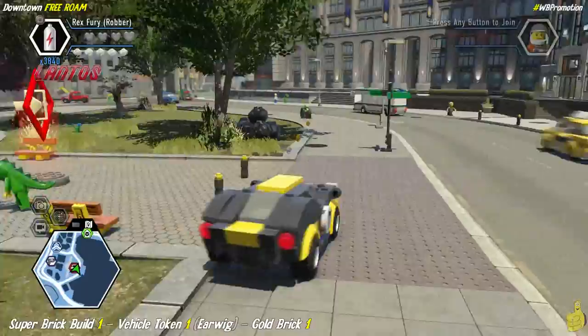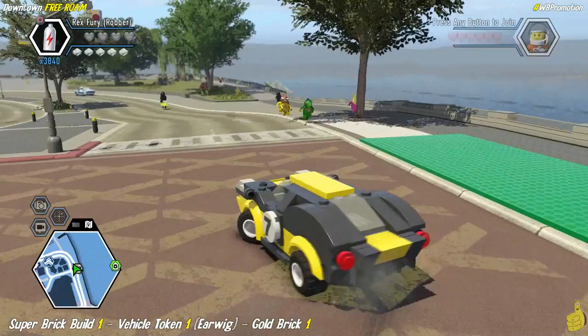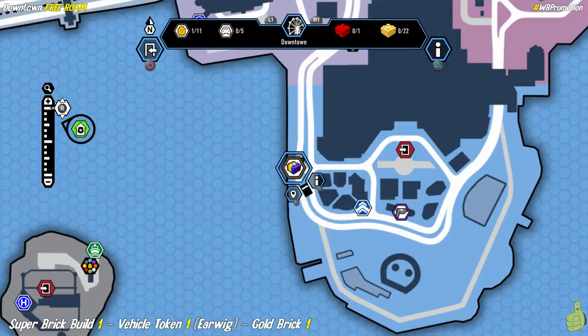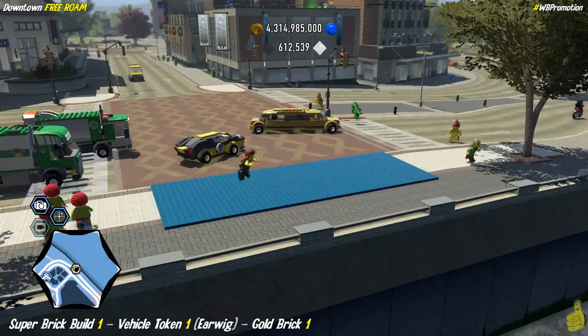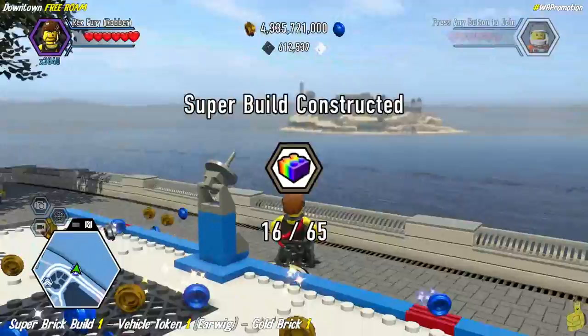We're heading back to where we spawned to build up this super brick build. We discovered this during our story playthrough, and it's possible you already spent some super bricks on it. If not, we'll do it now. It's going to yield us a vehicle token for the Earwig and also a gold brick — our official first gold brick of the downtown area.